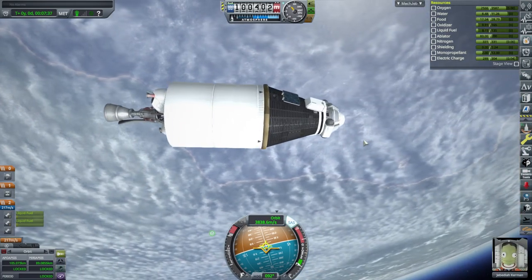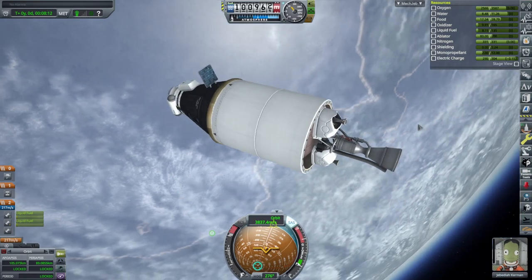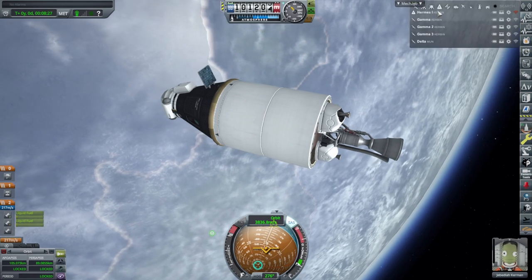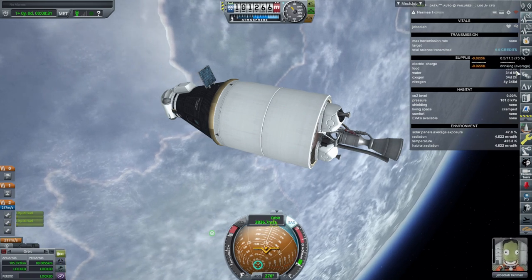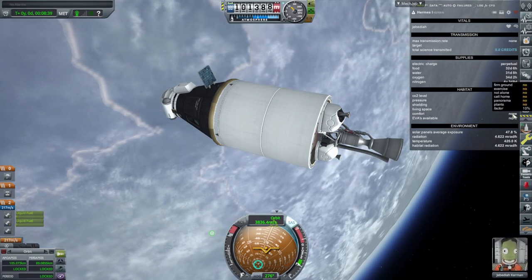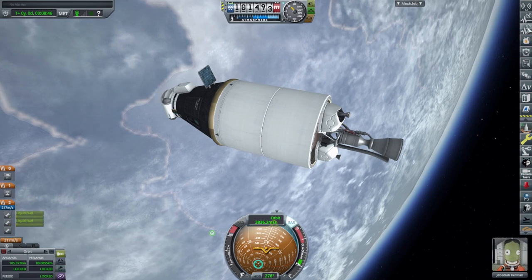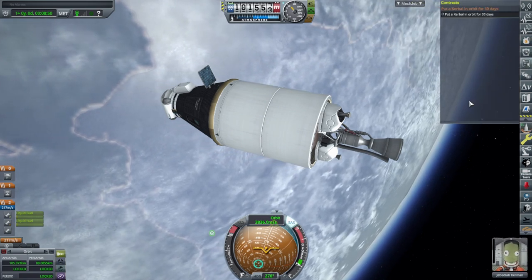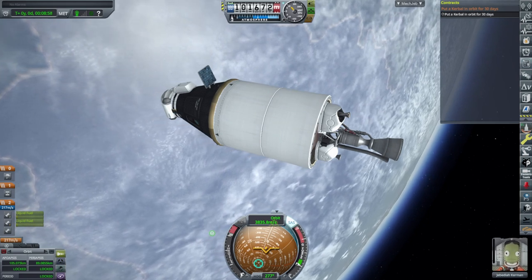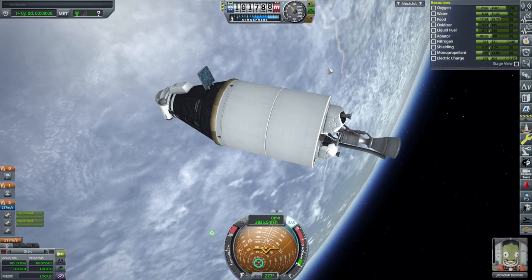We've got 217 meters per second left. Let's get the solar panels out — that's pretty good. The body's sort of in the way but we're recharging despite all the life support systems. We don't have comms, but that hardly matters at this point. We do have 30 days. The nitrogen is fine. It's cramped and horrible — hopefully Jeb will not go crazy. Well, Jeb might have started out crazy, but that's a whole other story. It's not ticking down the 30 days which worries me — I would like a timer on that. It's been nine minutes, let's go to the tracking station and time warp for three days and see what happens.